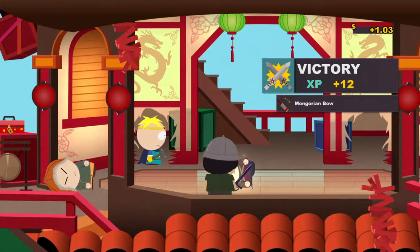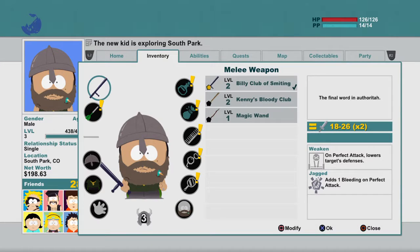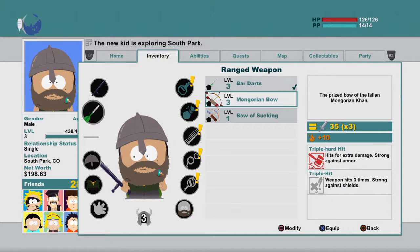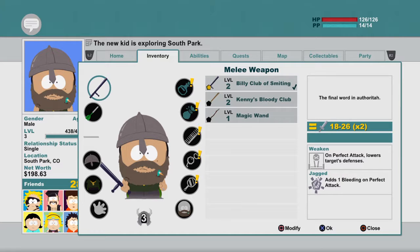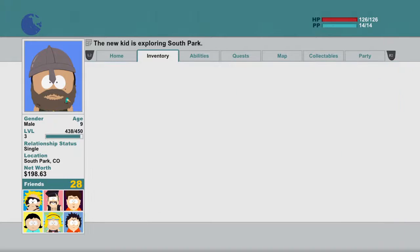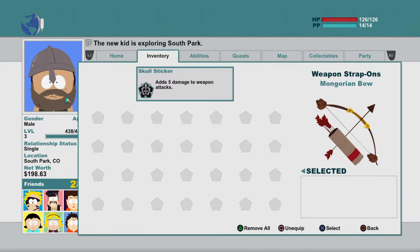The Mongolian bow - alright, we'll check that out. This is a little three-star. Oh, this one has fire - it hits for extra damage, strong against armor. This weapon makes them bleed. And so does my weapon - it also makes them bleed. So we'll do this one.